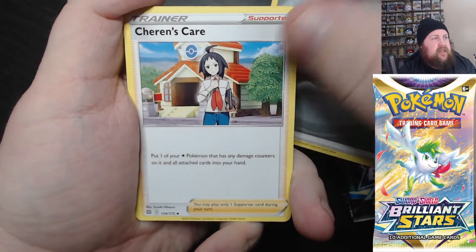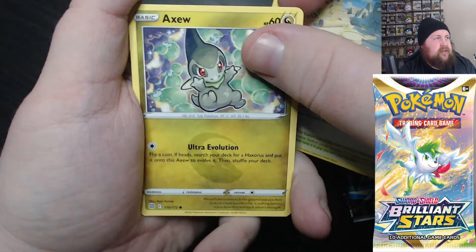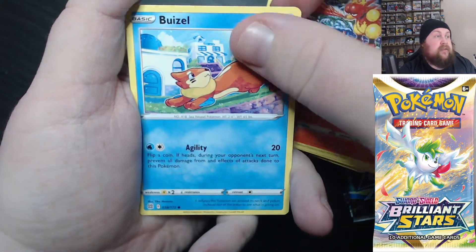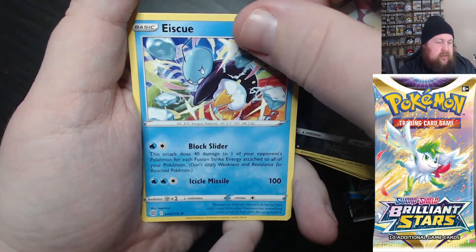That's metal energy. We've got Cherrim, Kricketune, Collapse Stadium, Axew, Impidimp, Magmar, Weavile, Lucario, and Furret.